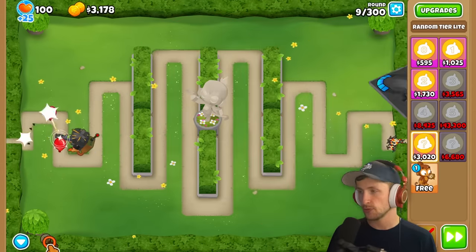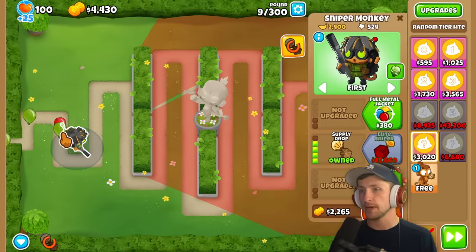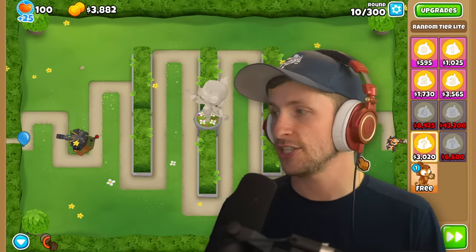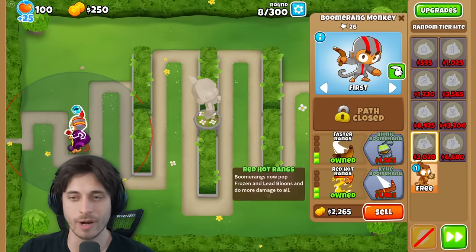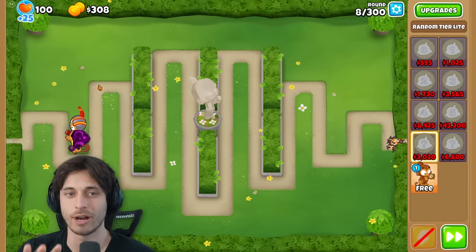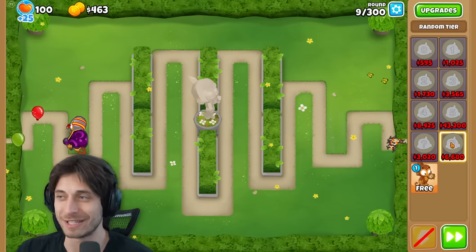The narrator notes the supply drop sniper shoots slowly and needs another tower alongside it. They try again and get a Pin Engineer - immediately sold. Then get a 0-2-2 Boomerang with Faster Ranks and Red Hot, which pops leads and can see camo - they decide to keep it. Plans shift to saving up for the $6,000 tier.